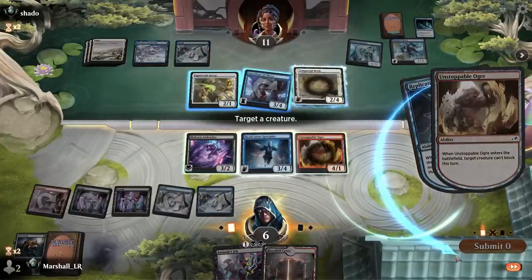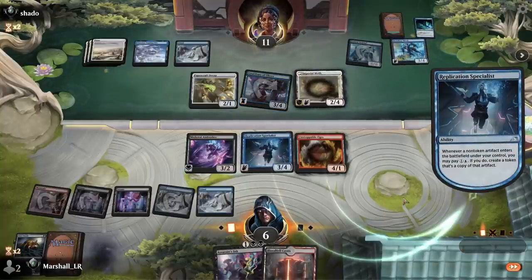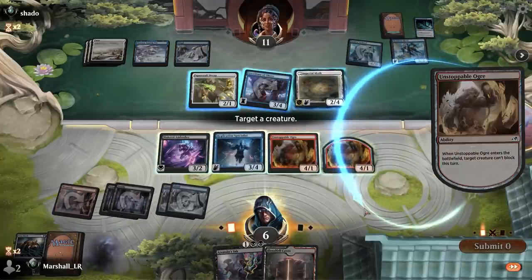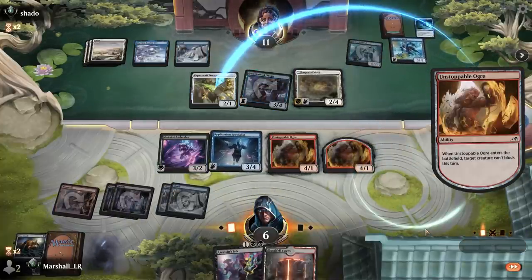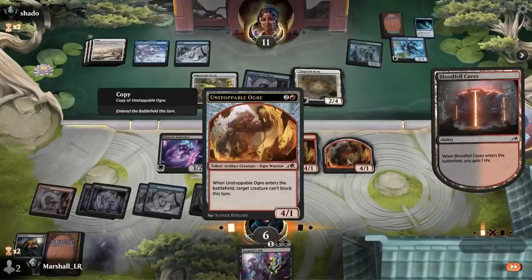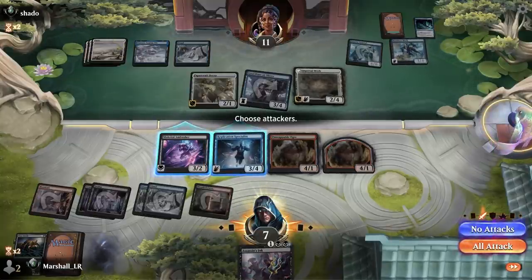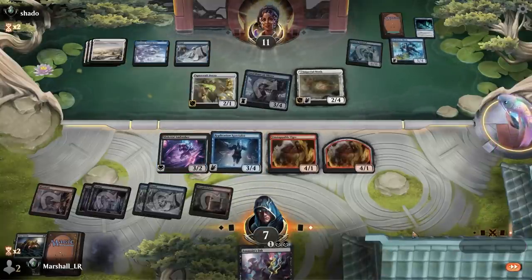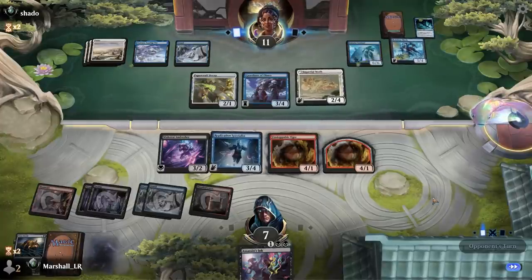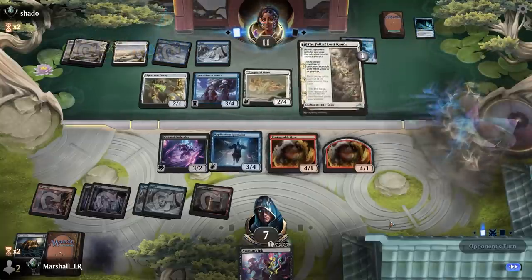This thing can't attack, I guess. This sure, but they can just crew or yeah they can still just crew though and get this 3/4 flyer up, so they can eat the ambusher. I'll just pass and then I have Assassin's Ink for something big — I can double block the Sentinel with these two. Oh man — they're going to kill my flyer! That's a good top-deck.